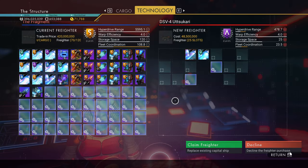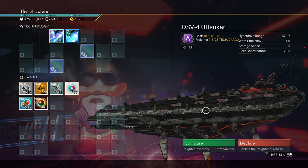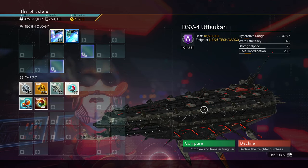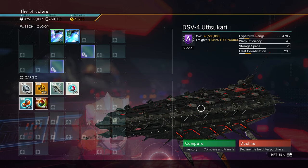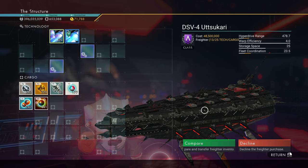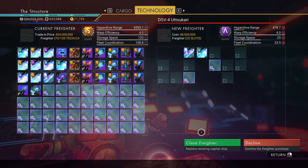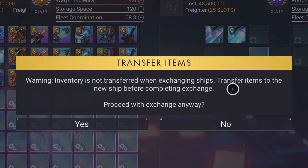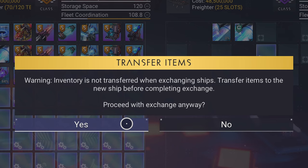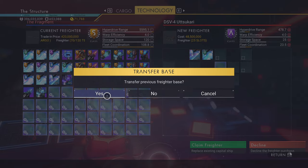But then again, what about my base? Is that going to transfer over? I don't think so. So let's seize the dreadnought. This is an A class — you can actually claim these in the experimental. That's new, that is super interesting. I don't want to do this, but for the sake of the content, I'm going to do it. Inventory is not transferred when exchanging ships — transfer items to the new ship before completing exchange. Yes. Transfer previous freighter base — yes.